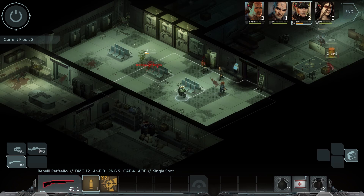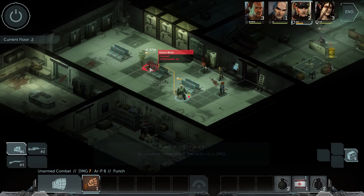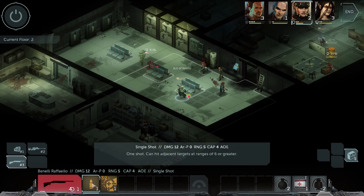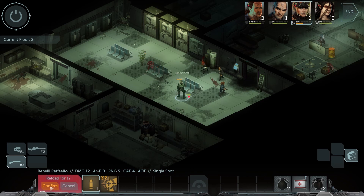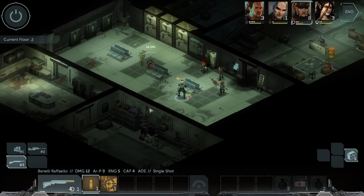Not enough ammo — you have to reload. Confirm — one action, and you still have one action point left. 61% — use single shot. 61%, 10 damage. That's better.